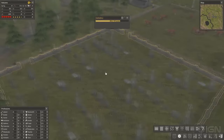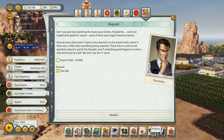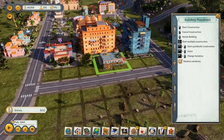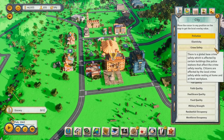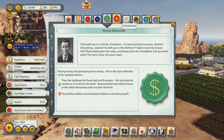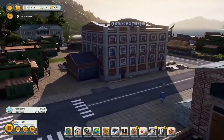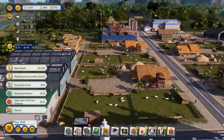Tropico 6. A city building game with a big focus on politics. You are the leader of a fictional island nation of Tropico, tasked with managing the island, building infrastructure, managing resources, and dealing with various political factions and foreign powers. One of the key features is the ability to build on multiple different islands within the same map, adding a new strategic layer. The game is great for its satirical portrayal of political themes, blending humor with the challenge of leading a small island nation.